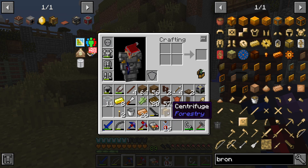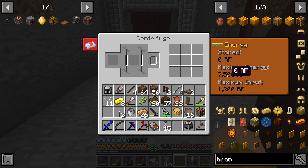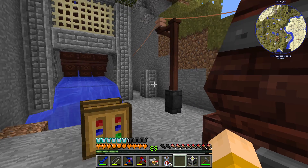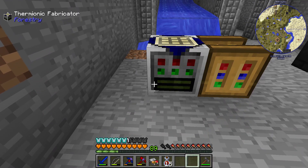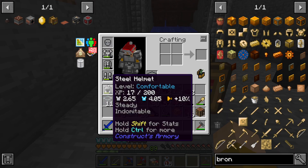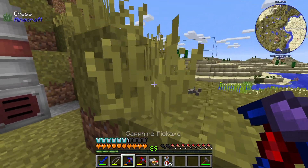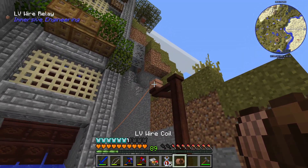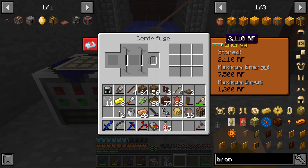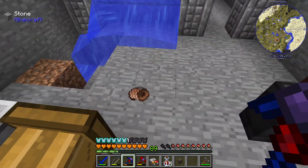I got both things crafted up — the centrifuge and the thermionic fabricator. Placing this down here, it looks like it needs RF power. I'm not sure if this type of power will work, but I'll try hooking it up. Let me steal a wire real quick and try connecting it. It doesn't look like it has an obvious connection point. Wait — that says 'stored,' is it storing power? I wasn't really paying attention.